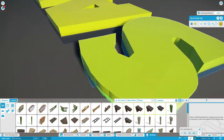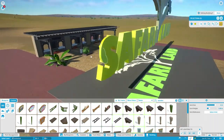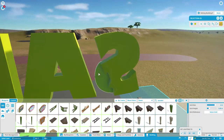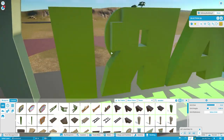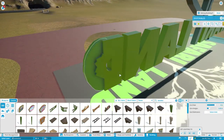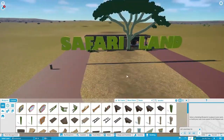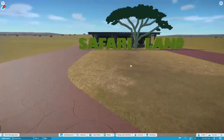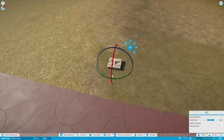We're bringing everything together and just trying to move it up there, filling it out just a little bit. That's going to be our sign, and you'll see it from the front in a second. It didn't really fit on top of the ticket booth like I wanted, so I still don't really know where I'm going to put that.